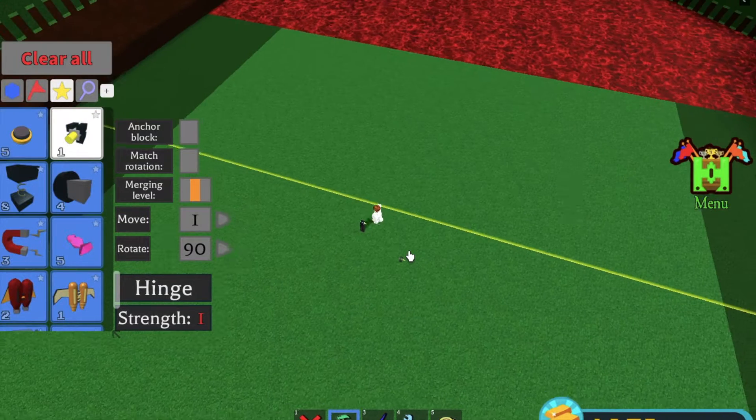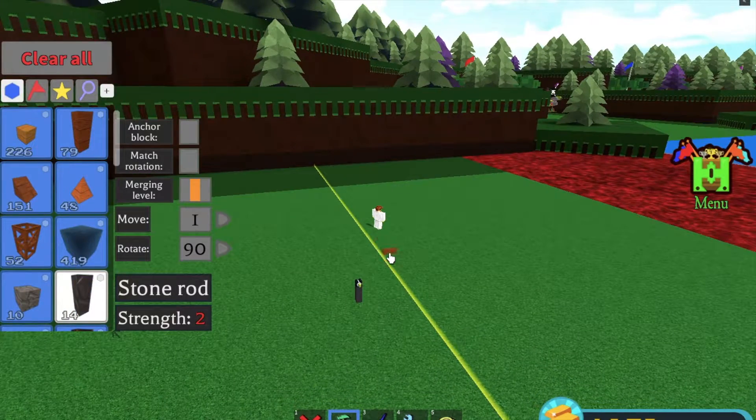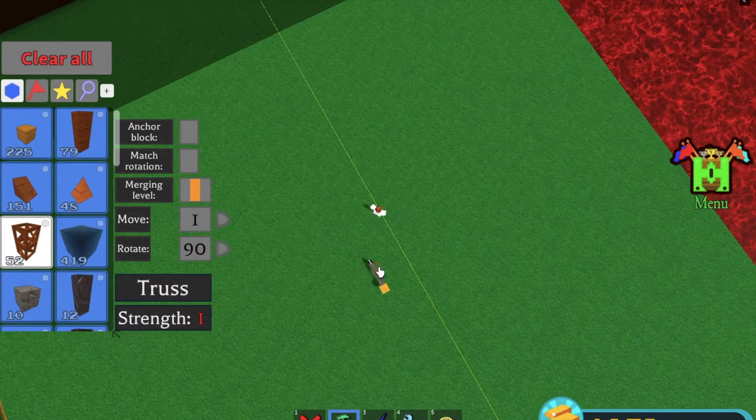You then place a hinge. Make sure that the hinge is unanchored, along with these two other rods. Make sure that those two are unanchored. Place an anchored block over here, and then make sure that you're unanchored and place these.